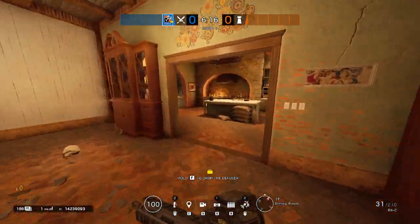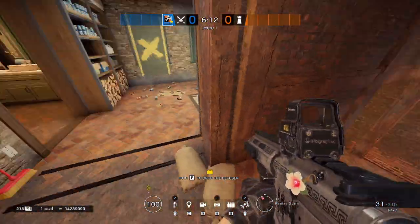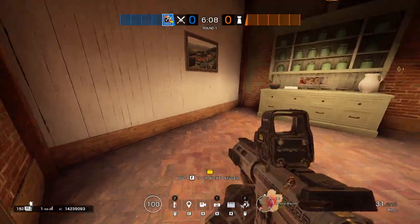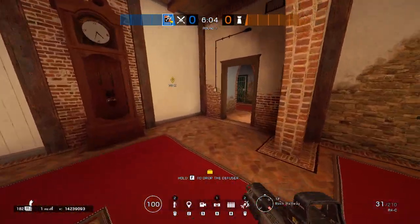Moving on towards kitchen — we have your kitchen, your pantry, and your pantry stairs. Then you have your china room right here, and then we're back to clock like I mentioned before.